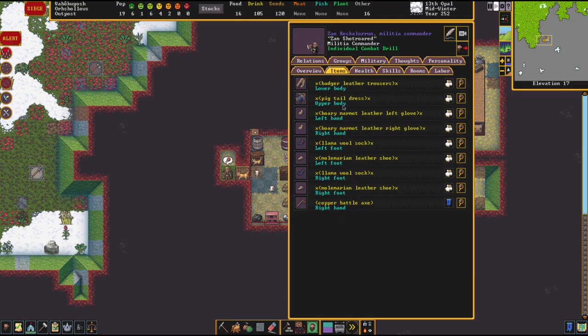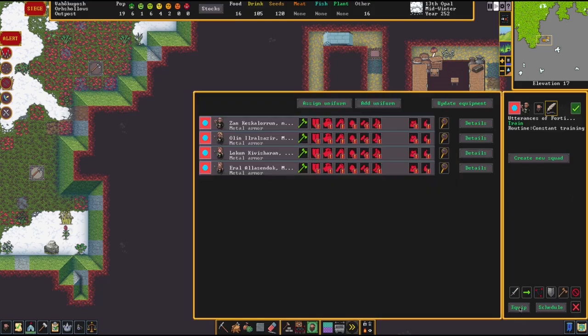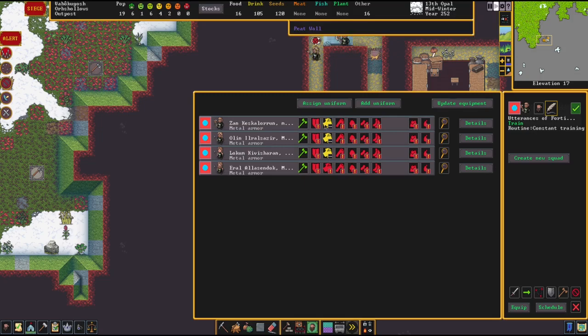They should be wearing it if anyone's going to be wearing it. If we look at these guys - your metal uniform - nice, these guys got some metal shirts now. So that's some protection but not nearly enough. We need shields and trousers and all that stuff.